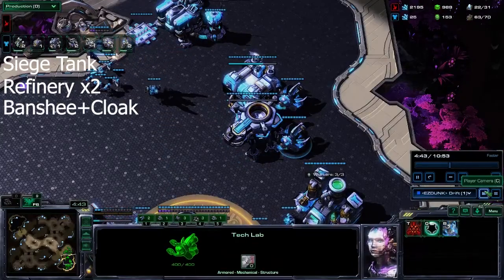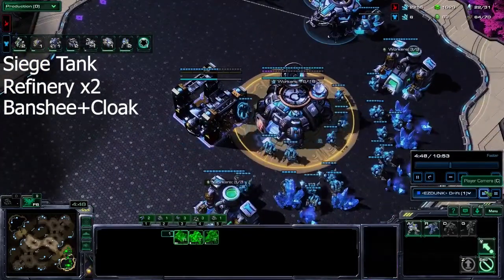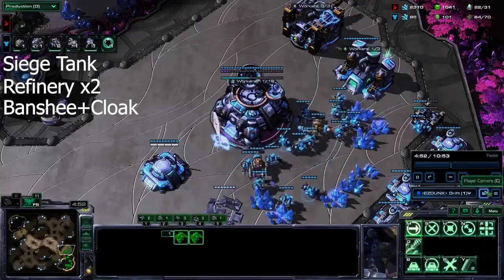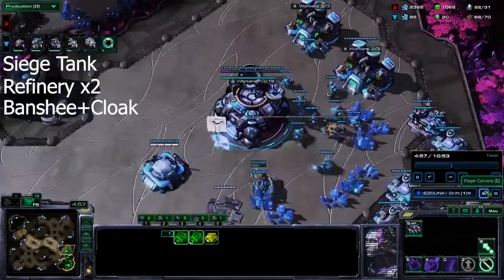After the raven, this is where the build gets fun — we're going to start banshees and cloak. The reason we make that raven is to deny scouting. You really do not want Protoss to know you're going mech, so denying observers is key with this build.